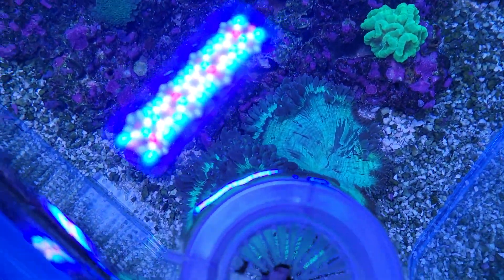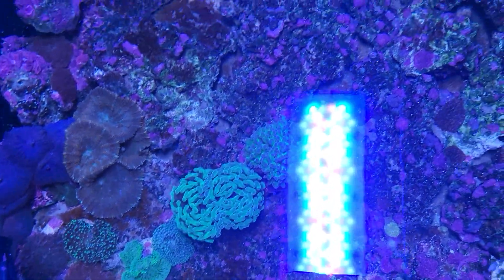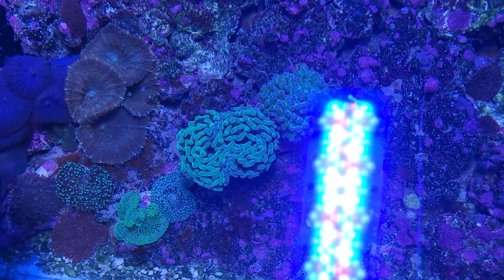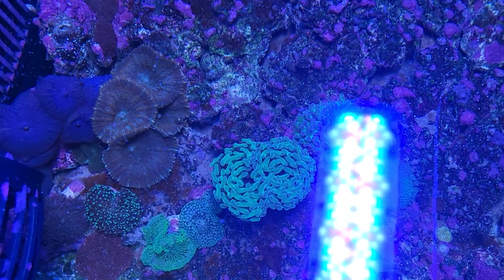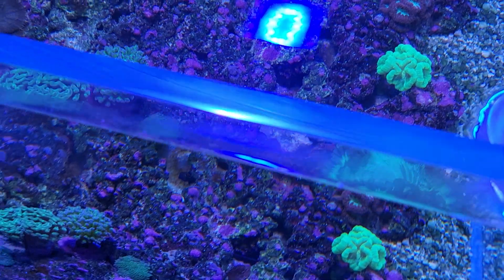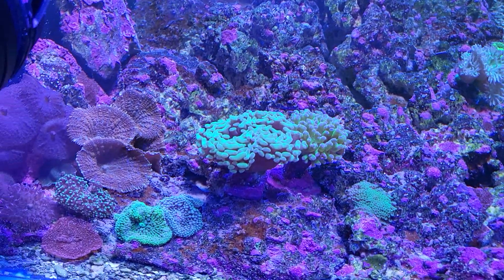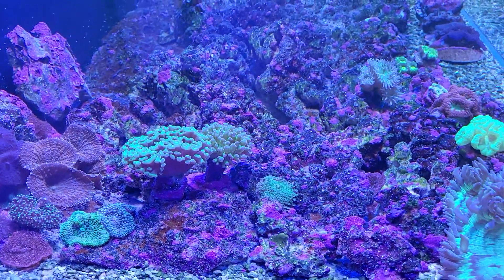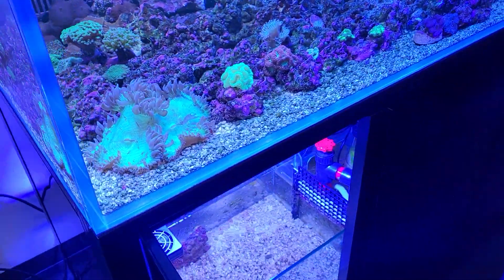Got the elegance coral, the hammers, and the mushrooms — top-down shot of them. There's the purple rhodactis, orange rhodactis, the red disco mushroom, homemade bounce — so much going on. Everything's coming back. Unfortunately I completely lost the pulsing Xenia — it was extremely sensitive to the toxic dino nightmare. Definitely bummed out about that, but you win some, you lose some.